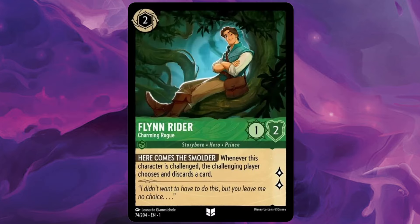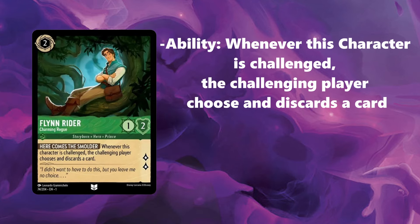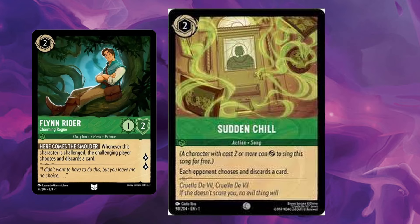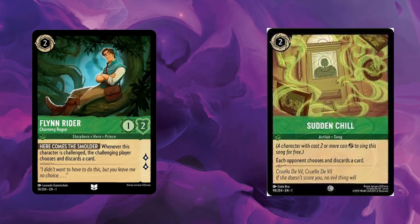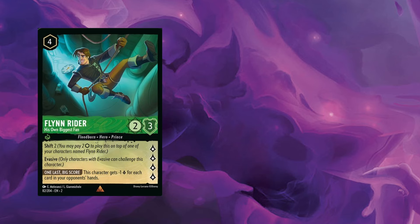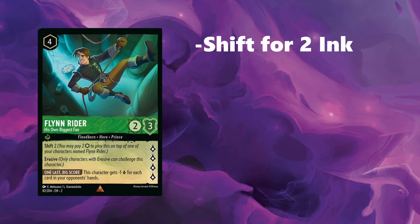After Captain Hook, we have 4 Flynn Rider at 2 ink. He is good for making your opponent discard cards with his ability, and he gives you 2 lore early game. He's also good at singing Sudden Chill, which we have 4 of, to help you draw with Prince John in play. You can also shift to his shift version — his own Biggest Fan — for 2 ink instead of 4, which is one of your few non-inkable cards.